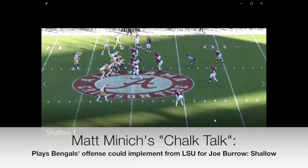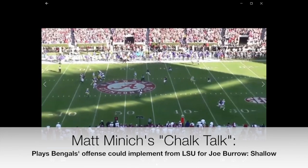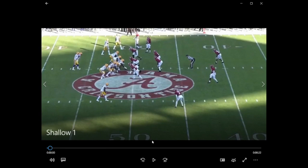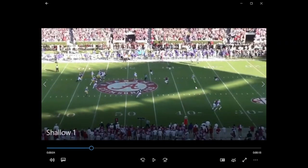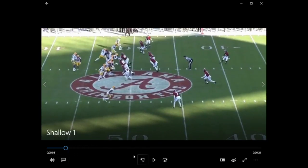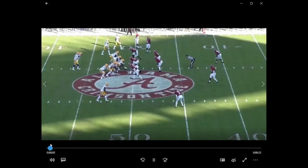The next play we'll talk about is the shallow. We're going to get vertical routes on the outside, and an under and a dig underneath. The tight end here in an H-back alignment — he's going to chip and run the under. The slot receiver is going to run a dig. This is really where they want to get the ball. The running back has a play action fake and he's heading out wide in the same direction that the dig is heading — that takes the flat defender out wide and closer to the line of scrimmage, which isolates the dig.